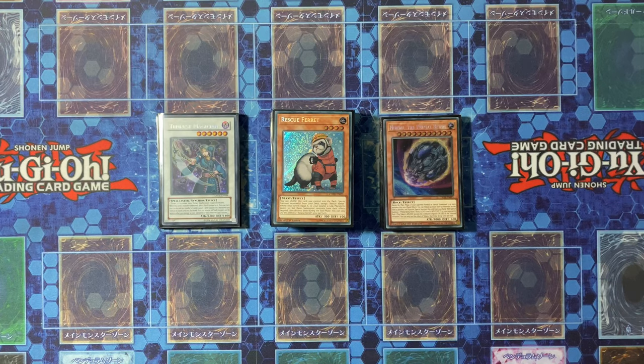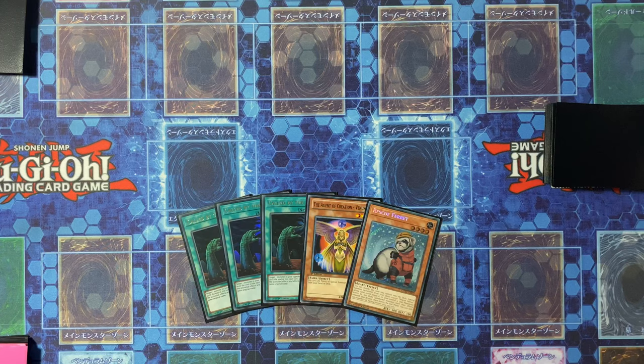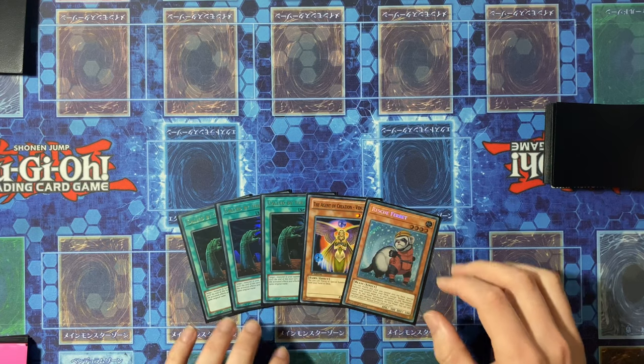We'll get into a bit of the combo now. To start off the FTK, you basically just need one way to get to Sayuja and then to draw Ferret at some point. For this demonstration we're just going to open the Ferret and won't draw off the Sayuja.